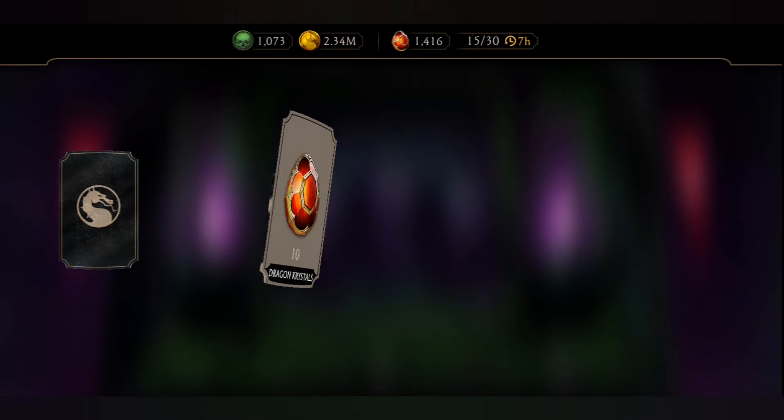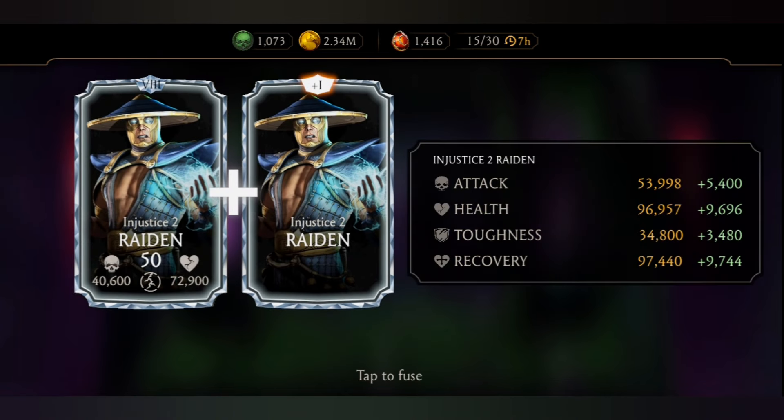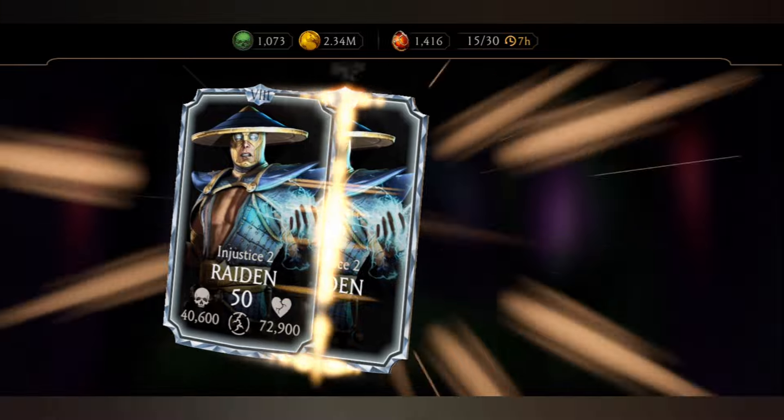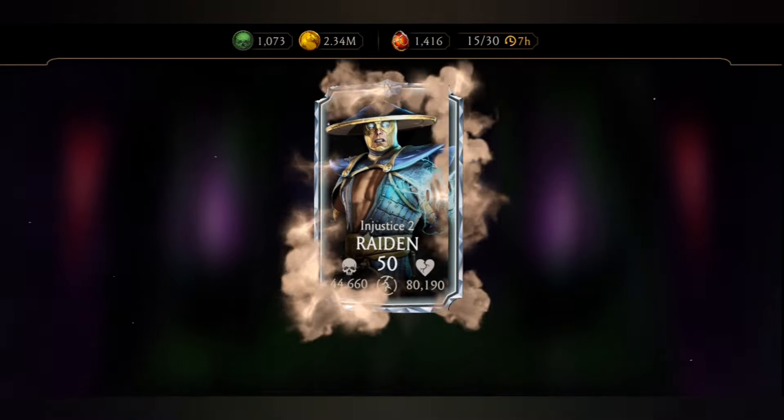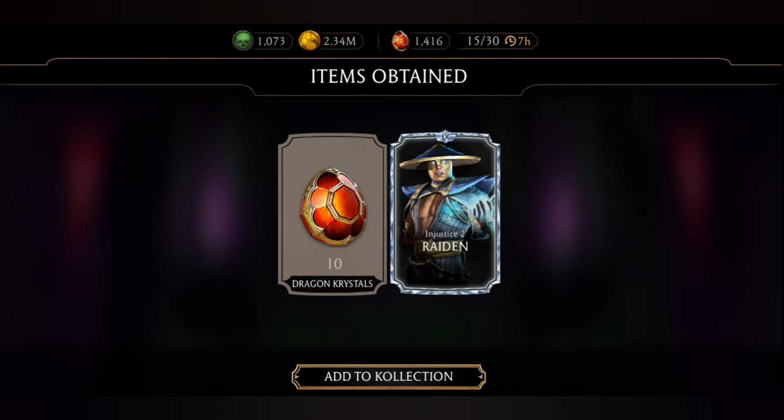And now it's time to get the rewards — please game, give me Sindel or Joker. Oh my god, are you serious? I never thought I could pull this! This is even better guys, seriously — he is Raiden at fusion 9! And now I will have a chance to max him out from Fatal Twisted Tower, he is there. Oh my god, this is even better! Here you can see guys I have 1416, plus 10 from there — 1426 Dragon Crystals total. That means I am completely ready for the MK1 Kenshi summon pack.